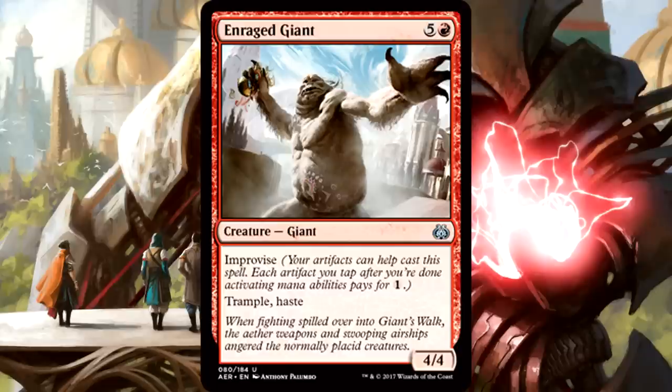Enrage Giant is 6 mana for a 4/4 giant with improvise, trample, and haste. This might be my favorite non-rare creature in the entire set for limited — I did not see something like this coming. 6 mana for a 4/4 with trample and haste is not bad at all. Trample is powerful, and improvise really brings us into value town. If you can get it even 1 or 2 mana cheaper, you're looking at an affordable fast bomb. Even without a lot of artifacts, I see this as good — high priority red uncommon, and this thing is a beast.